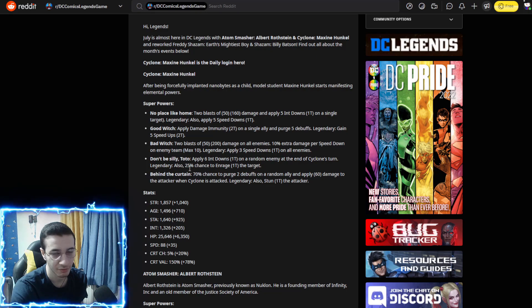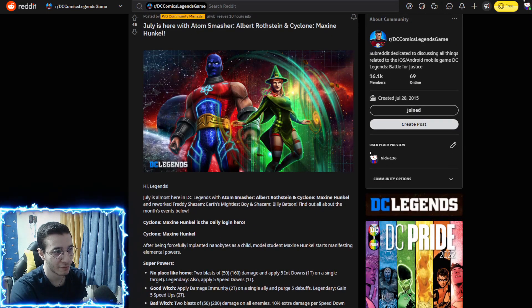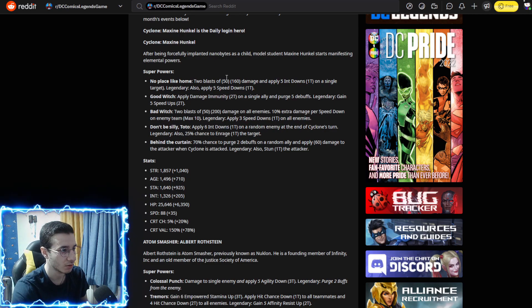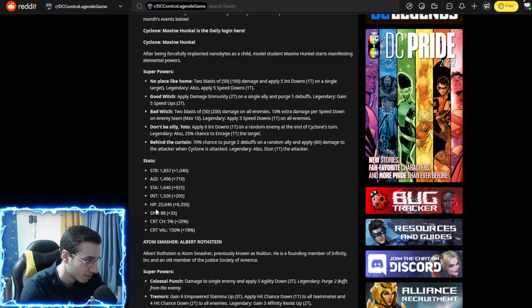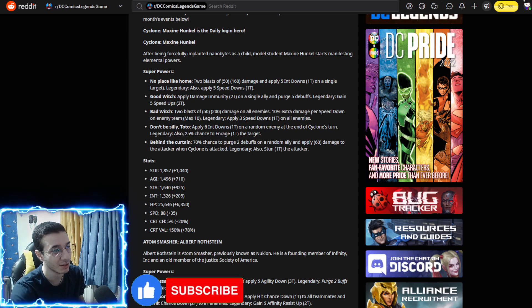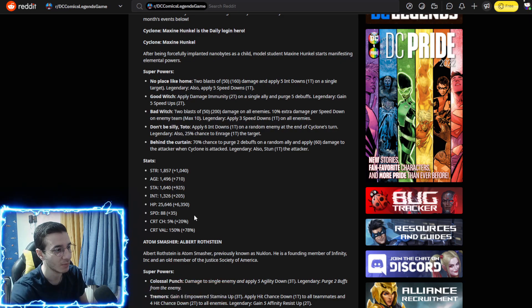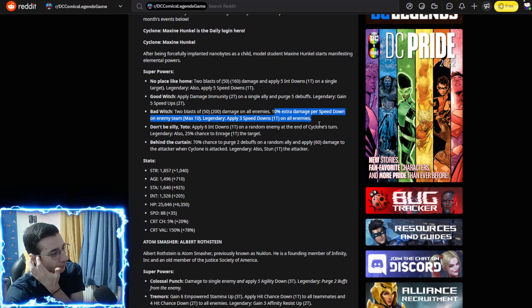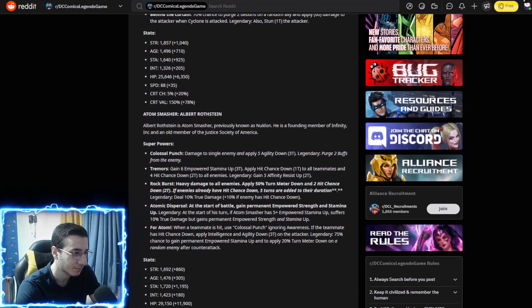I'm definitely going to get her to L4. The L5 enrage ability is pretty bad, but I might get her to legendary five and rebirth her next month from PvP. Her speed is 123, which is very high — top 15 or so. Health is around 31-32k, which is pretty low, and crit chance isn't that crazy. But she has insane utility, and this is going to be the free character of the month.